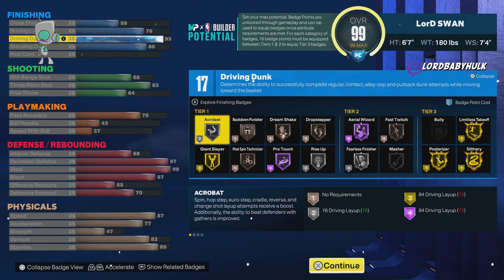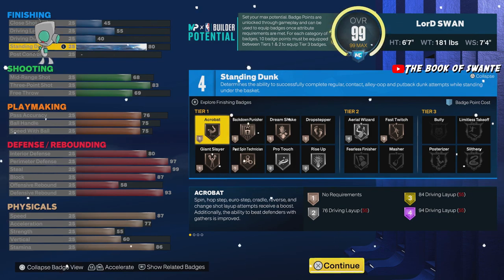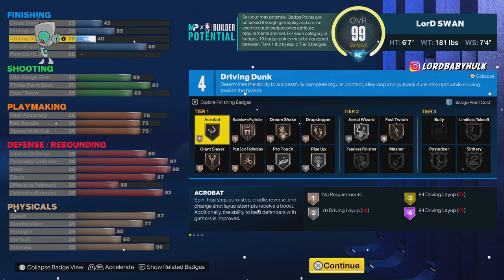This is the Bailout meta Swan Lock build right here. This is more like a test — I'm going to show you the other version of this. I have a theory: when you make these lockdowns with quick drops only, what's the point?